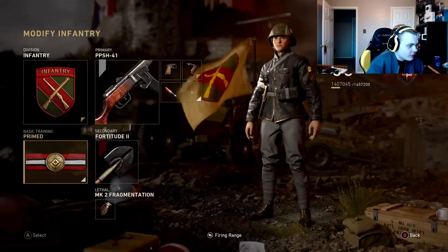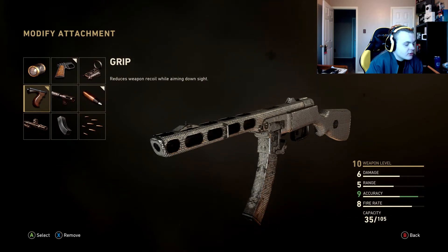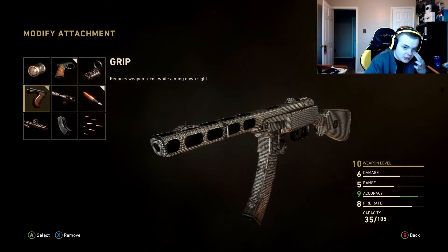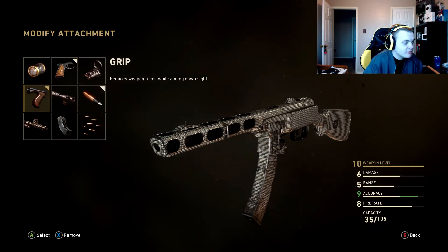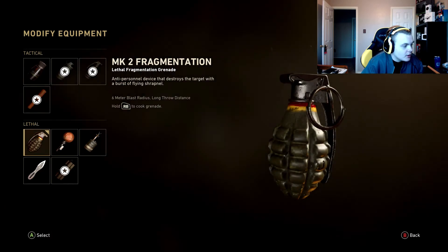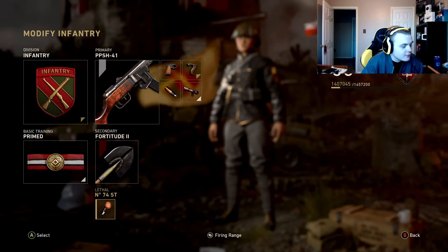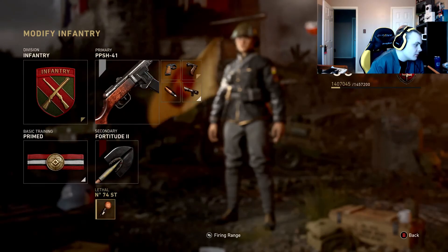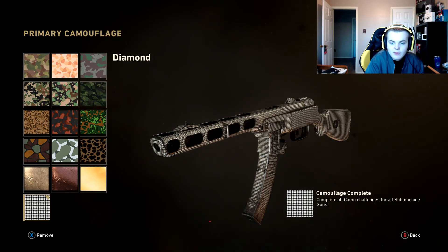Make sure you have Prime on for your basic training. This is the most important part — you must have Steady Aim; without it it will not work at all. You can pick any grenade you want — the grenade has nothing to do with it, but I choose the sticky bomb. So make sure you have diamond; this will not work without diamond.